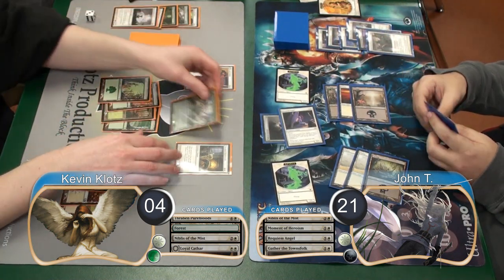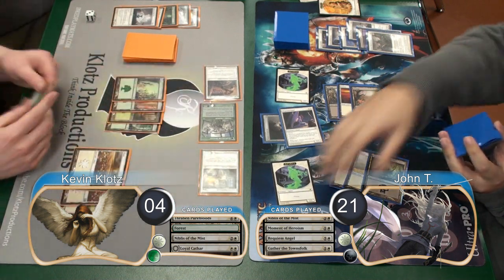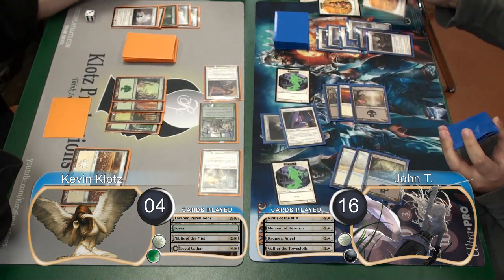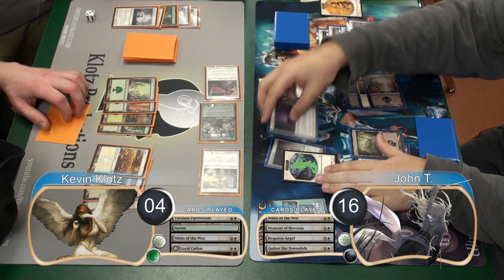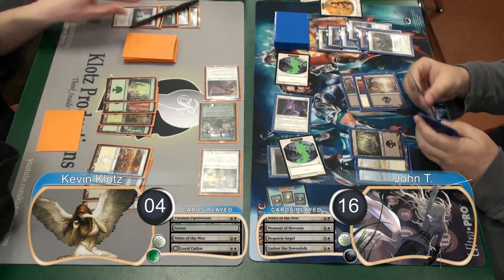My Outcast transformed again during my next upkeep, and then I was out of flyers, so I went ahead and attacked with the team. John chose to block the Werewolf with his other Human and get himself another Spirit, and then took 5 damage, going down to 16. He already had the game in the bag though, so he went ahead and attacked with all his flying creatures next turn, killing me and giving him the win to the game and the match.